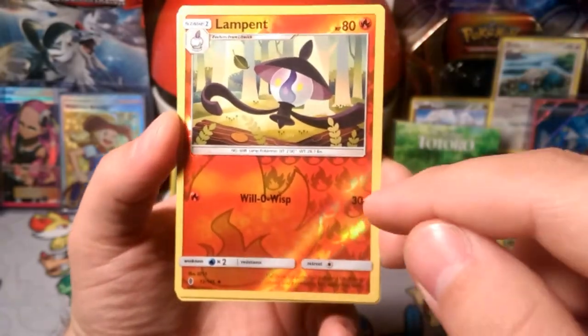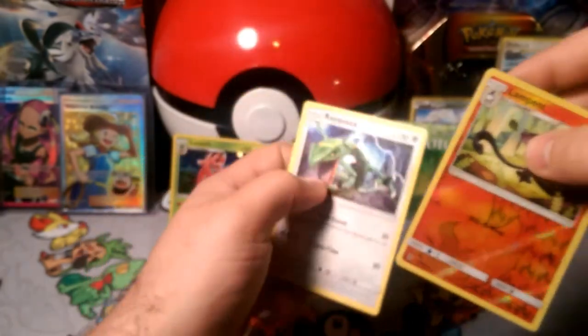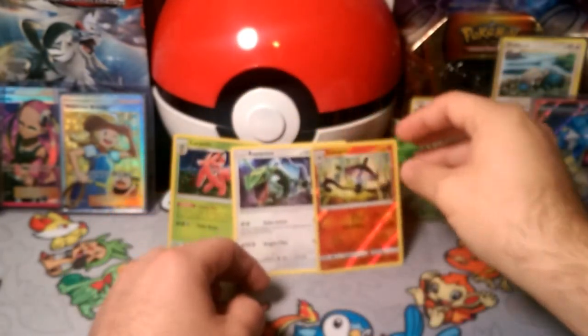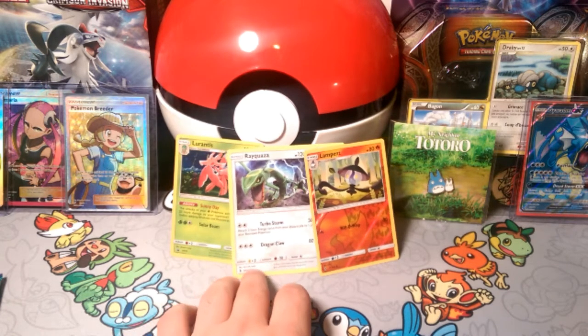By the way, Lurantis works with Lampant as well, so you can boost that 30 to 50. Our rare for today is Rayquaza — Turbo Storm. That's a pretty good rare. I like playing that with Venusaur because Rayquaza attacks with Turbo Storm for one grass and boosts two grass, so you can power up anything on your bench when playing Venusaur.